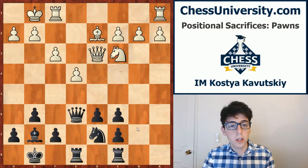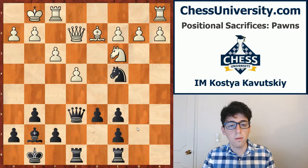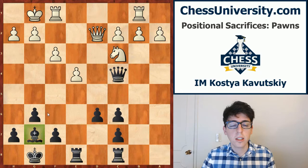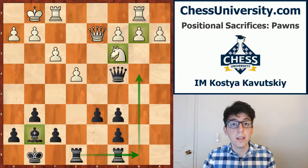After rook fe8, queen d3, queen e6, white had to play f3 to defend the pawn, and now knight d7. This maneuver is really what cinches it for black. The knight is coming to e5 and then to c4, where it puts maximum pressure on white's queenside. The rooks are also going to swing over to the open files, and white's queenside is going to be under tremendous pressure. The point of making the sacrifice is not necessarily to win the pawn back, but if and when black does win the pawn back, his position will be strategically better because he keeps the activity of his pieces.